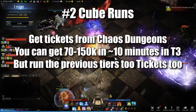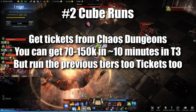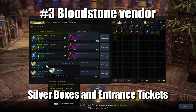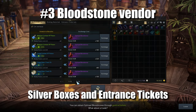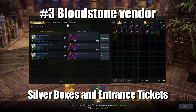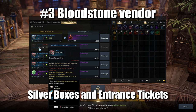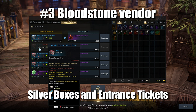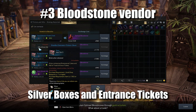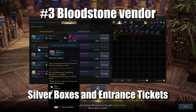Number 2, Chaos Dungeons drop cube tickets. These are always worth doing, even if it's just for the silver. You might have a few tickets from previous tiers — you should run those as well. For number 3, the Bloodstone Vendor is another place to get silver. The first tab has silver boxes and the third tab has entrance keys. The silver boxes aren't high on my list, but the entrance ticket boxes are a different story. Getting either a boss rush ticket, a cube ticket, or flat silver are all good options. These will either save you silver or make you silver. Boss Rush gives gems and leap stones; running the cube gives silver, hunting materials, and skill books. The flat silver is the worst of the three, and it's still good.